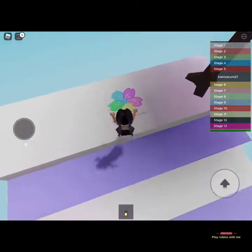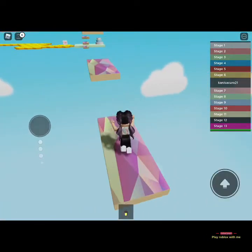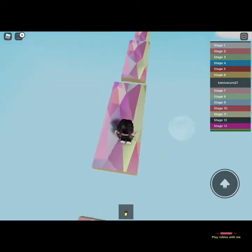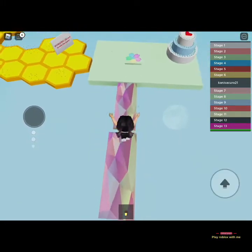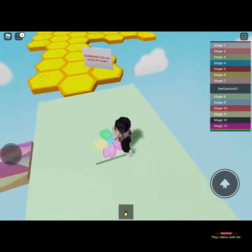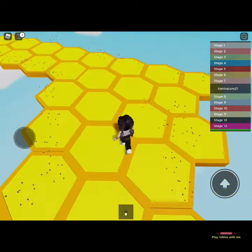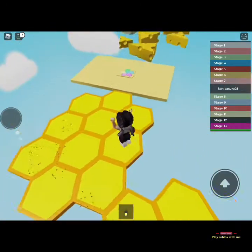Now we can't touch the cookies. It looks so good! We're going on these tiles — I think we're not supposed to touch the purple ones. I got the checkpoint! These are really pretty, they have little cute patterns on them. There's a little cake with a heart on it. And there's a warning over there — it says don't touch the beast!